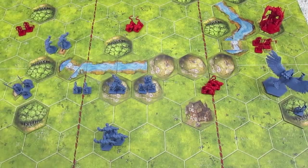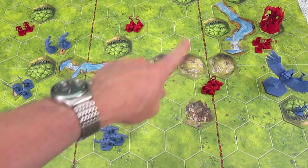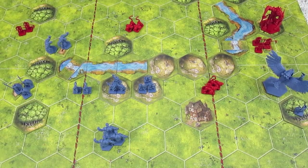That concludes Daqan turn four. They've done extremely well to make a bit of a comeback, but the Uthuk are still up by one, leading 13 to 12 in victory points. Next turn it's the Uthuk — turn five. Join me next time when the dwindling Uthuk army takes turn five and see if they can capture three victory points to possibly win the game. It's getting close — we'll find out next time. Thanks for watching.